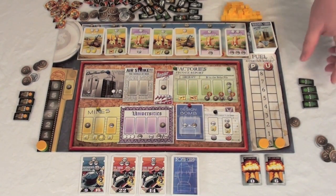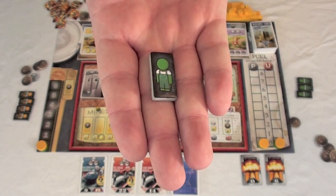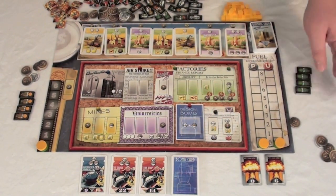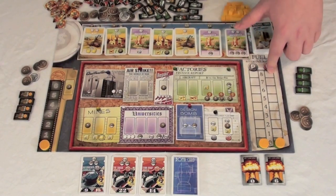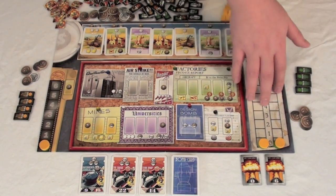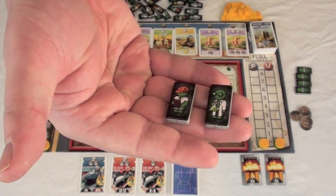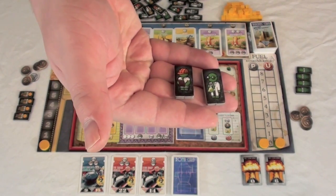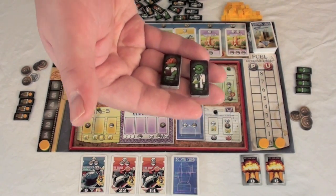In addition to their own player board, each player has a couple of different things. They have generic workers — men in overalls used for basic actions. Each player gets four of those and starts with ten money. There are also counters on the board for uranium, plutonium, and a spy track — resources you can use and ways to hurt your opponent or use their buildings. Players also have scientists and construction workers, different worker types gained throughout the game to perform special actions.